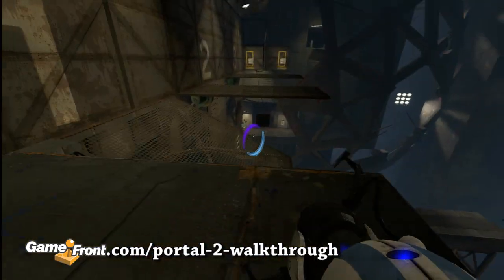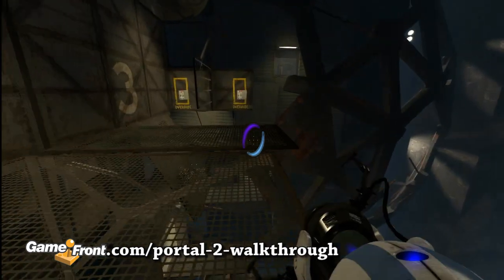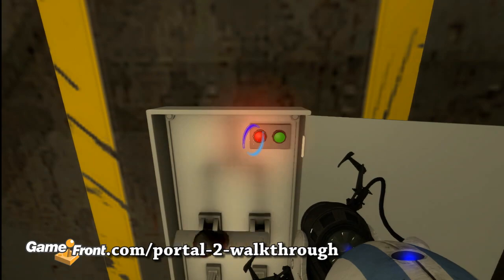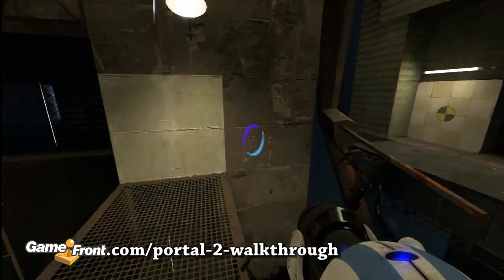Both blue and orange should race to their respective switch at the end and coordinate their activation so they hit them at the same time. Doing so will cause orange gel to be dropped on the path leading to the vault and open the next door.